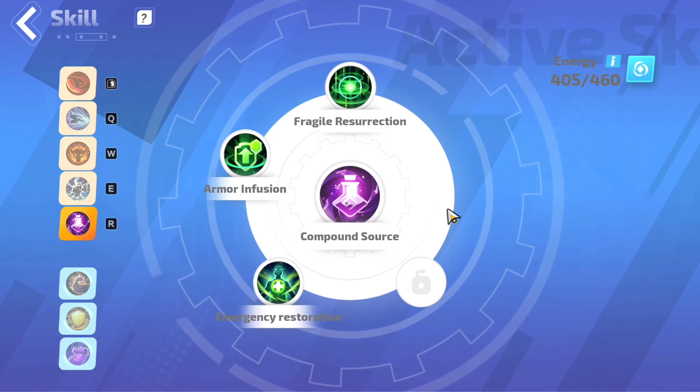Moving to the gear setup for Erika. For the Helmet, get the Corrupted Marrow. Chest Armor is the Skin of Despair. Next is the Destroyer's Amulet, then the Demon Slayer's Hand, the Infinity Belt, and for Boots, go with the Shadow of Thunderlet's Footsteps. Then the Thunderfire Ring, the Prisoner's Ring. For both weapons, we want to get the Farewell Desires.